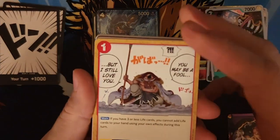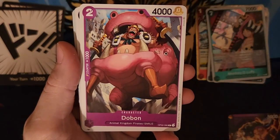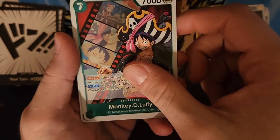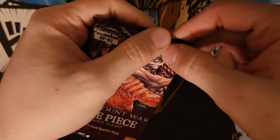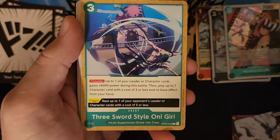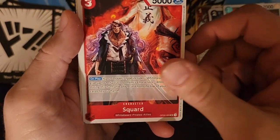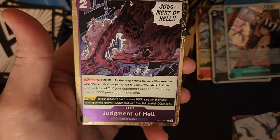Oh, my favorite card from the first box. A Zephyr Leader — and then I pull two Monkey Garbs. A little Warlord Junior, Three Sword Style Onigiri, a Solitaire, a Deguru, an Impel Down, a Crocodile, a Doberman, a Squid, a Minotaur, a Don Flamingo, a Mr. Three, and a Judgment Hell.